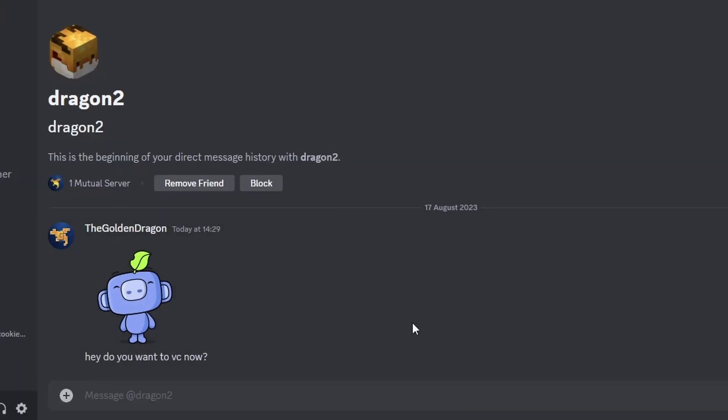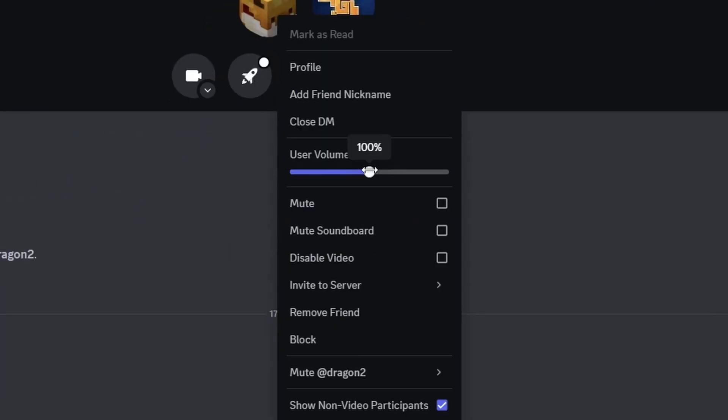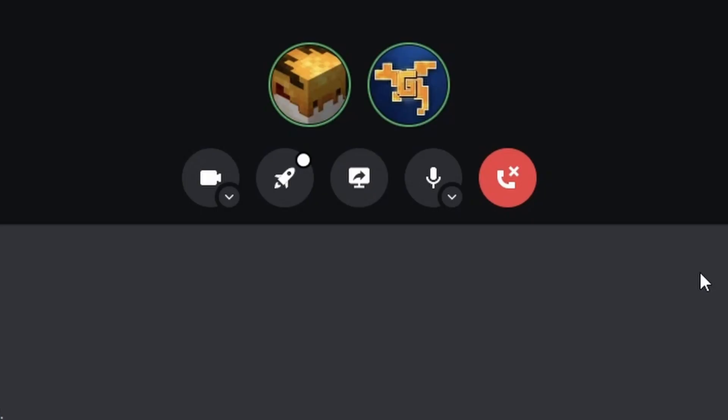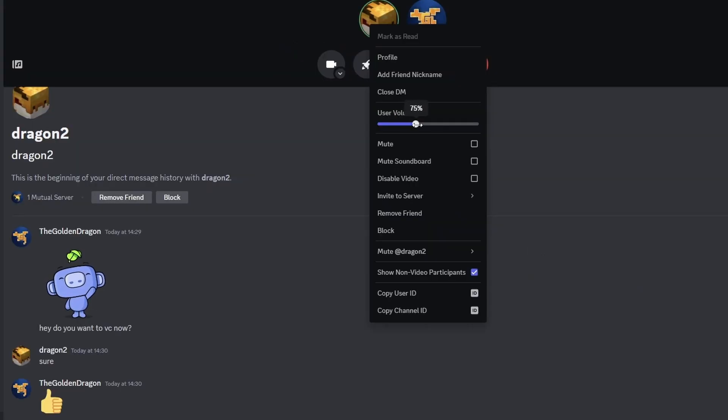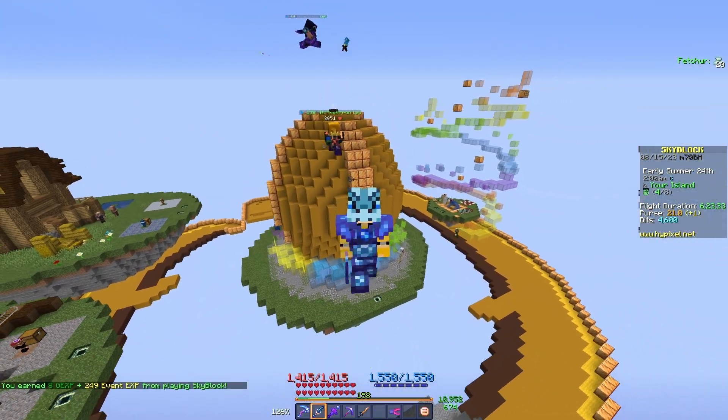Some of them were even happy enough to join a voice call with me to discuss their builds, but I made the rookie mistake of lowering their volume in Discord every time — and since OBS already had their volume lowered, it made them all speak really quietly. This would have to be fixed in the editing phase. Anyway, enough talking — let's go straight into the first submission.